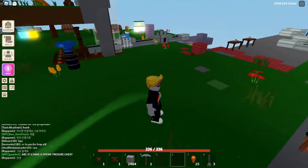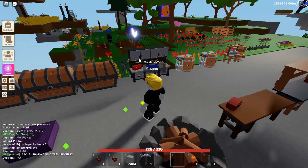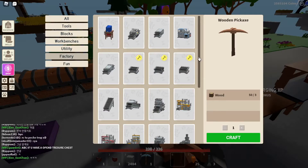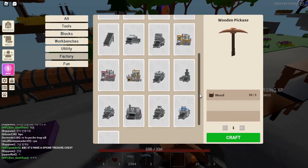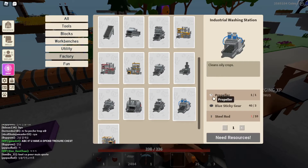Hello guys, welcome back to Islands. Today outside is super hot, my AC is at maximum, so let's go and play some Islands. My name is Matt and let's dive into it. Today I'm going to show you how to craft or create an industrial washer and how to set it up properly, step by step.